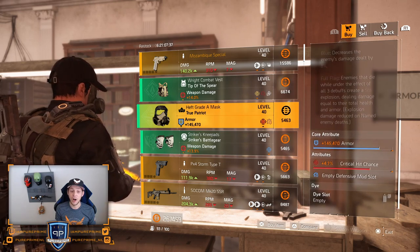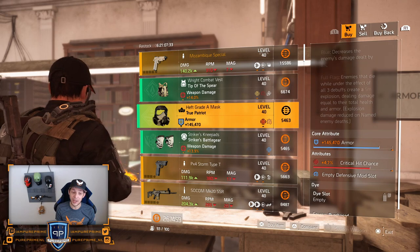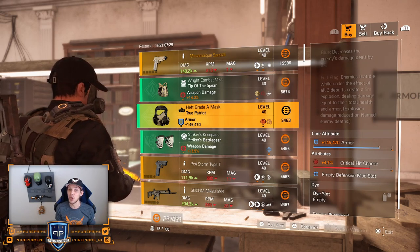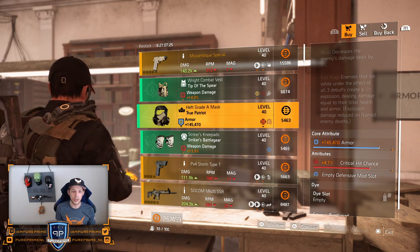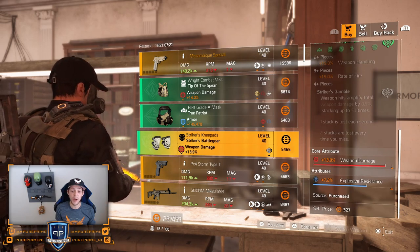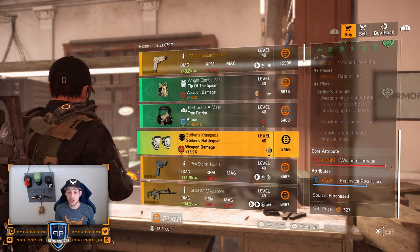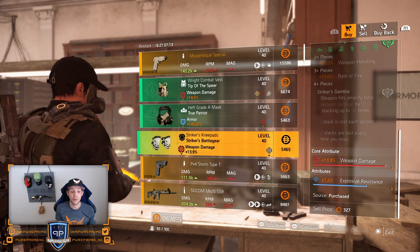14% weapon damage on Tip of the Spear — pretty decent, roll that skill haste away for wherever you need. 145 armor on a mask and 4.7% critical hit chance — this is a pretty decent buy, especially if you want to go for all-red True Patriot. That's pretty OP. Over to the Striker knees — 13.9% weapon damage, could be nice. We cannot craft this, so this could be a nice buy. Roll that explosive resistance away for some rats.